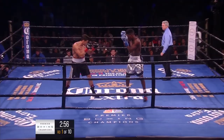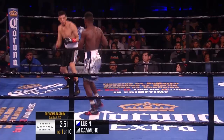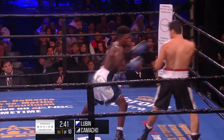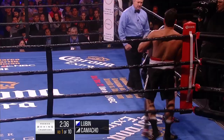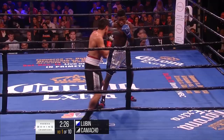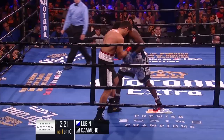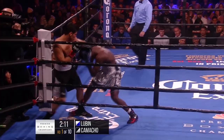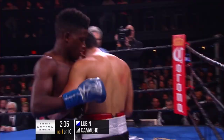The southpaw versus righty matchup is always interesting, and the weapon of choice for the southpaw fighting an orthodox fighter is the straight left hand. Lubin comes out and the first punch he throws lands flush — a straight left hand. We've had a lot of fireworks on the Premier Boxing Champions series, especially early in fights. Less than a minute in, there's a good hard right hook as well.